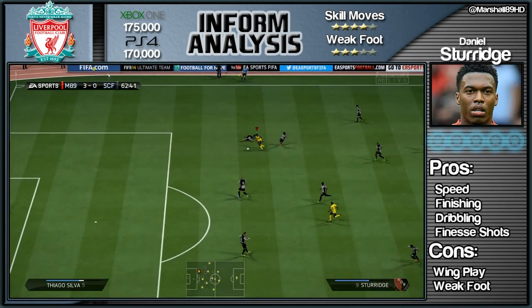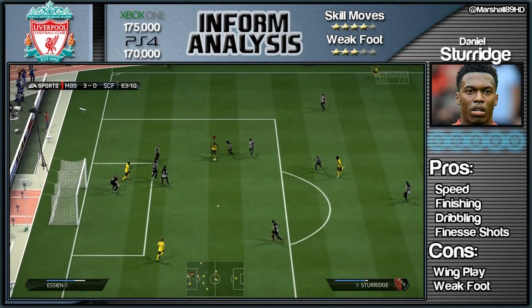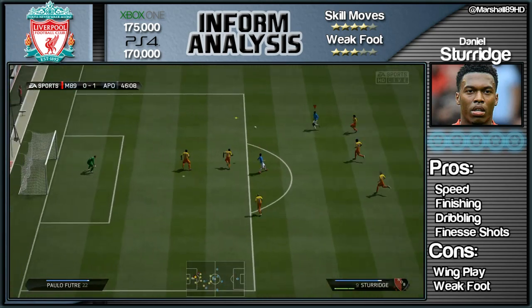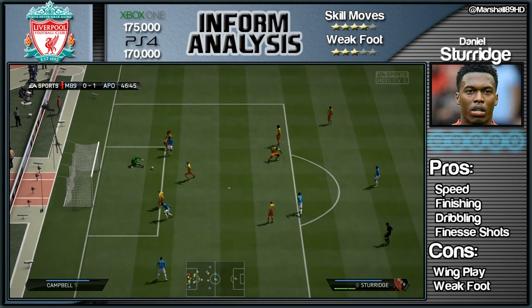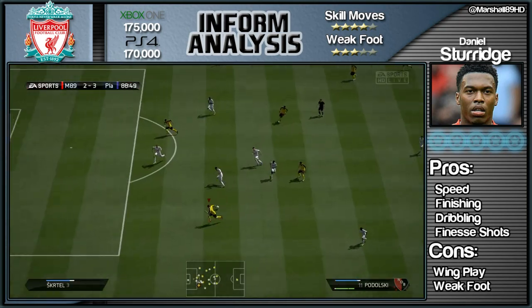His other pro is dribbling - fantastic, you can't knock this guy's dribbling, it's amazing. Just look at this skill dribble run - LT/RT, you hold it down and you can just stop and start whenever you want. And this is the one goal that he does score with his right foot, sliding in and putting it beyond the goalkeeper.